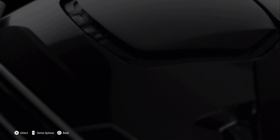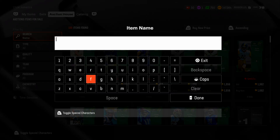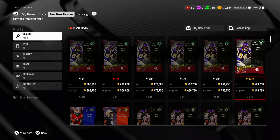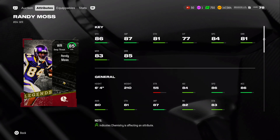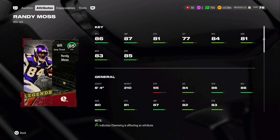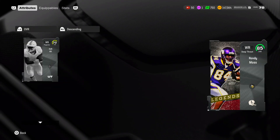You'll be able to get a free Randy Moss. Let me check his stats - I haven't really checked his stats. That dude is a monster. 86 speed, 6'4", 81 catching is actually pretty low. They did him dirty low-key on catching. But 86 speed is 86 speed, so it's whatever.